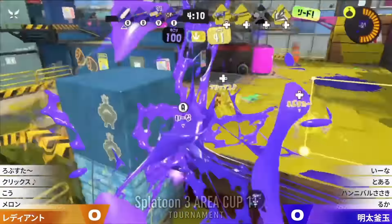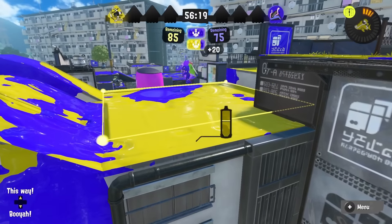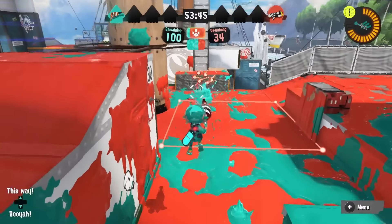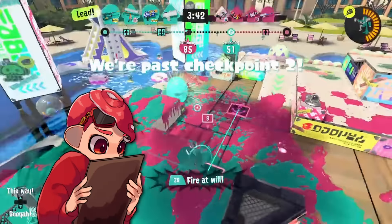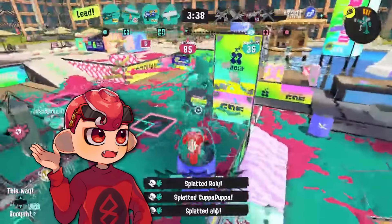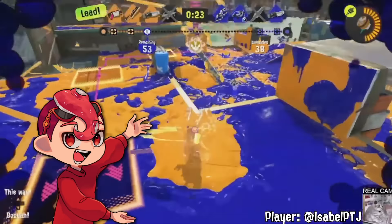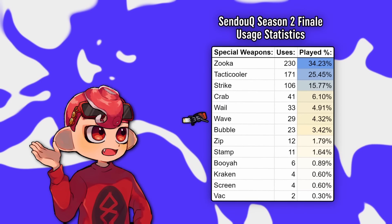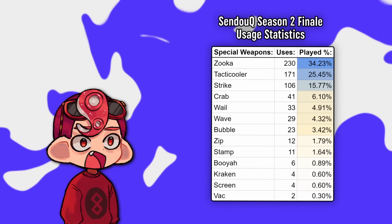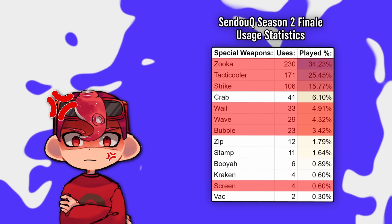It's really important that specials both feel satisfying to use playmaking-wise, but even more important that they feel like they have counterplay. Zooka is at least somewhat satisfying to counter, but a lot of specials aren't. If you just shark a Tri-Strike user and they pop it at a bad time, you just kill them. If there's a whale user, it doesn't even feel any different fighting them. The best designed specials — like Jetpack, Crab Tank, Zipcaster, or Booyah Bomb — not only have many different satisfying ways to use them, but they also feel really good to counter. Most of the specials being picked at top level right now, whether carried by a strong weapon like Range Blaster or just genuinely good like Zooka, don't have satisfying counterplay or satisfying playmaking capability, leaving an entire aspect of the game feeling incredibly hollow.